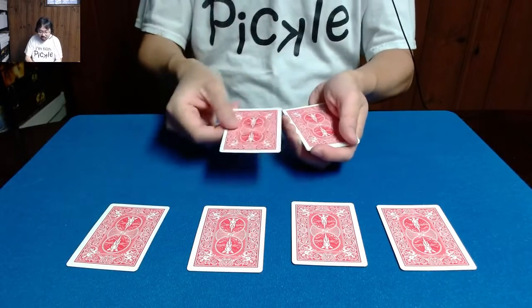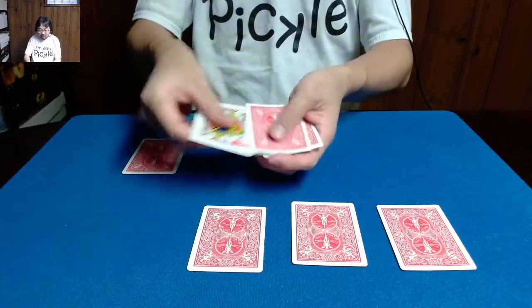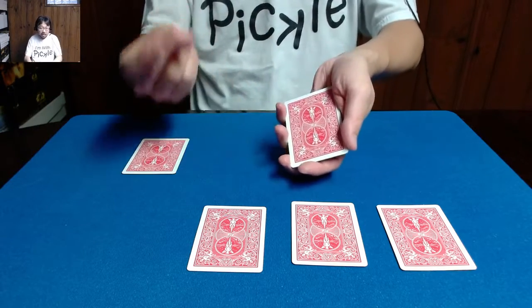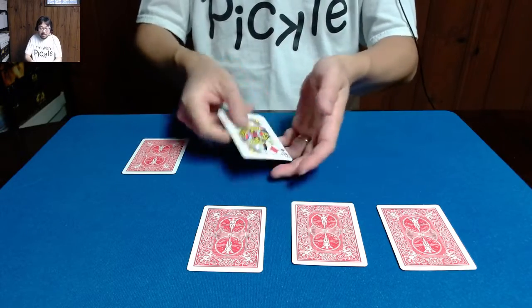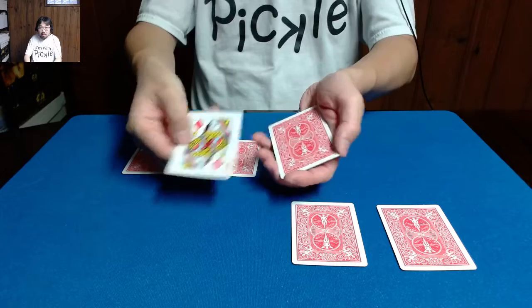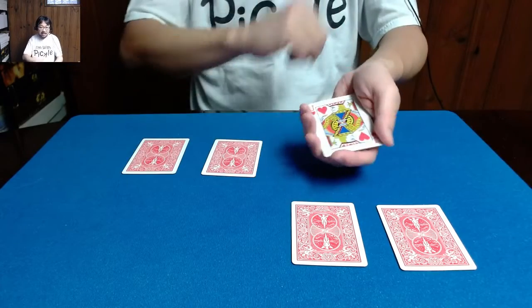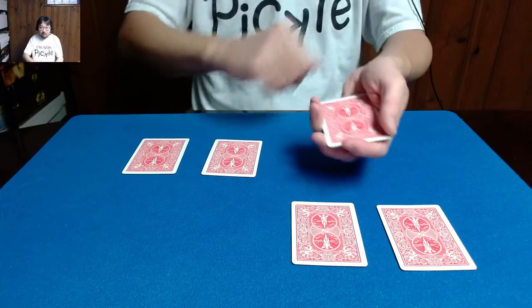Now, if I take one of these and I swap it out for one of those, I should now have three redface cards and one black one, right? But look, if I do a magical snap, believe it or not, that blackface card is going to be gone. Now, if I swap another one out like so, and once again I'm going to do a magical snap, believe it or not, that's actually going to make the blackface card disappear as well.